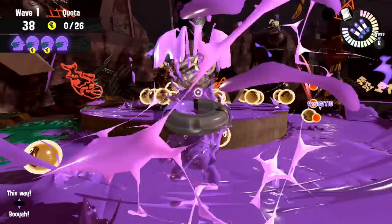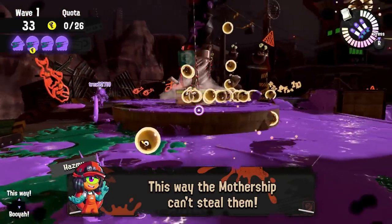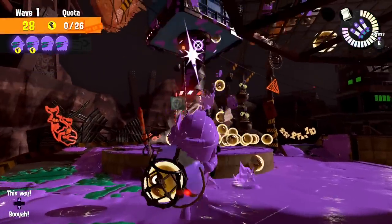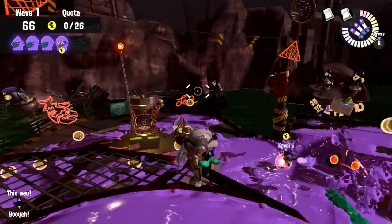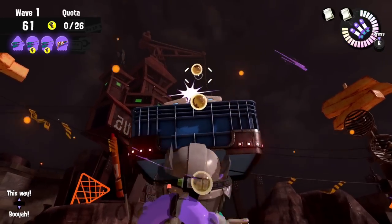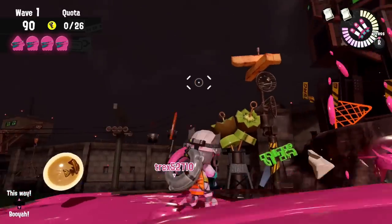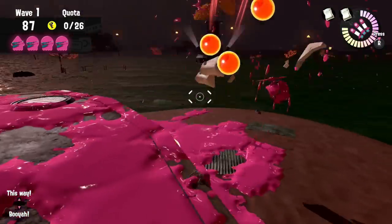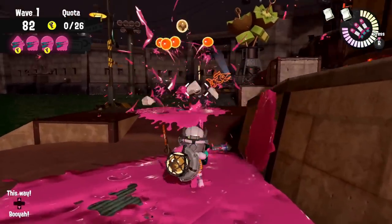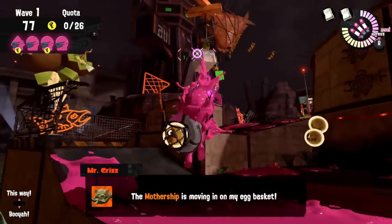The idea basically is that the team does not gather a single egg throughout the wave — only gathering them near the basket. Instead of shooting the mothership down when it arrives, they let it stay on the totally empty basket, stealing nothing. Meanwhile the Jet Squelcher player keeps rhythmically shooting at the chinooks coming out of the mothership from the top of Sockeye Station's tower, preventing any eggs from escaping. The rest of the team can freely collect eggs around the map closer to the basket and splat any snatchers, since technically you have nothing else to do but collect eggs.